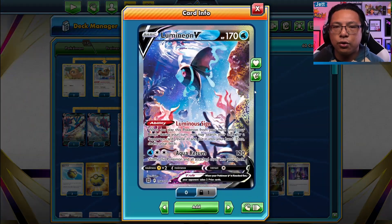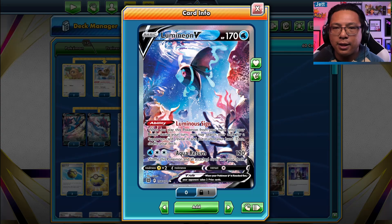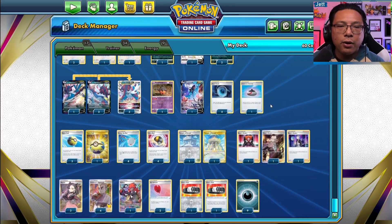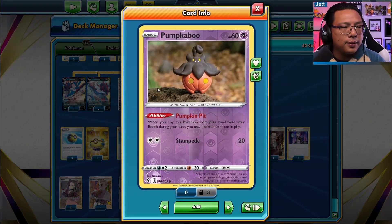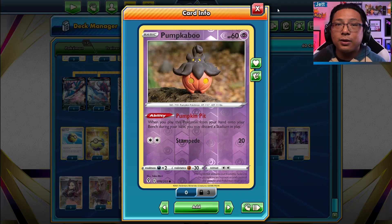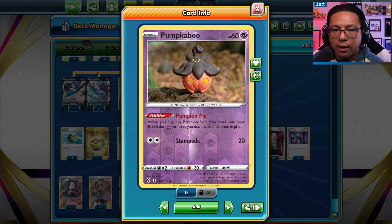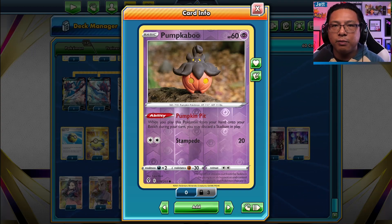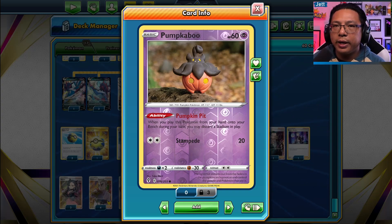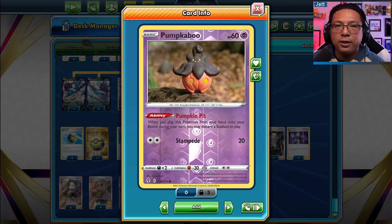As further support we've got Crobat, Lumineon to get one specific trainer from the deck into your hand, and I've also got a Pump-a-Boo. Path to the Peak is a really popular stadium right now and it shuts off Moon Cleave Star — you really don't want Path in play when you need that move, because it can be the difference between one-hit KOing a V-Star and not.